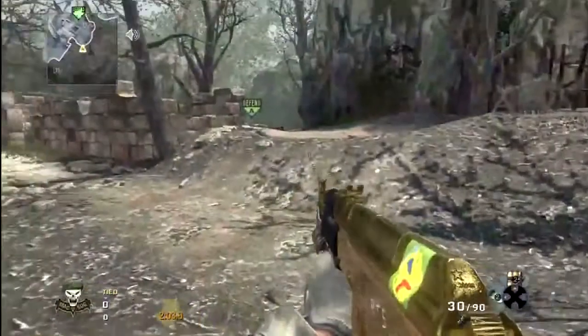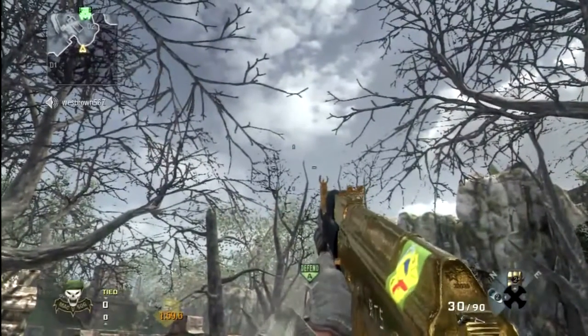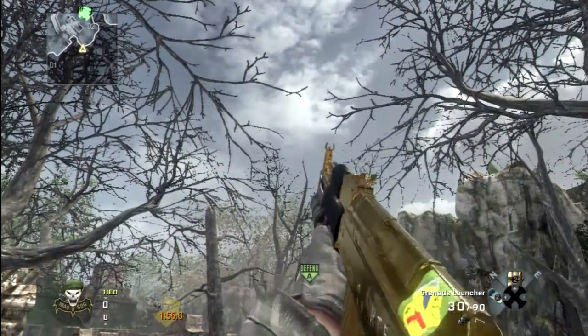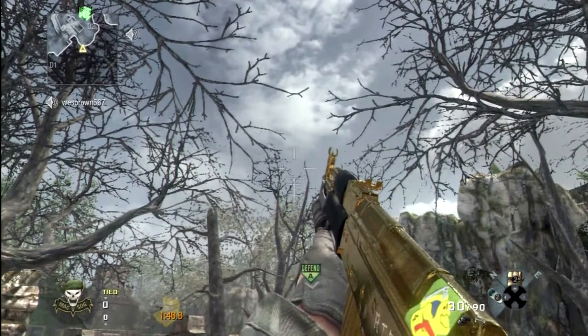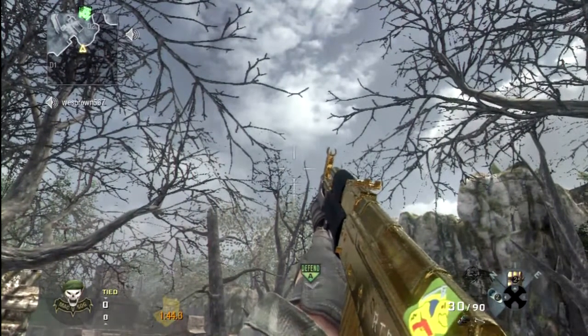Now for the next spot, we are on Jungle and you're going to want to push into this corner here. Pay attention to where I line the left part of my AK crosshair with this kind of tree branch thing. Also pause the video — I do recommend you try this in a private match because this spot I still can't get a perfect lineup for it, because it's a really dodgy spot.